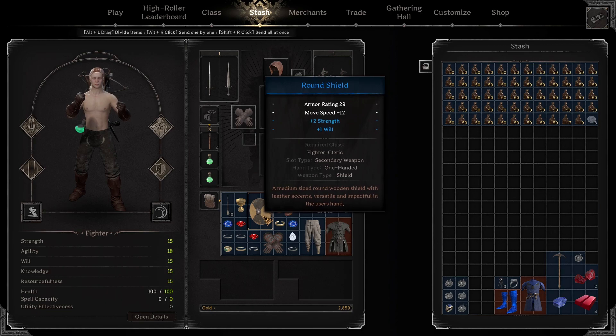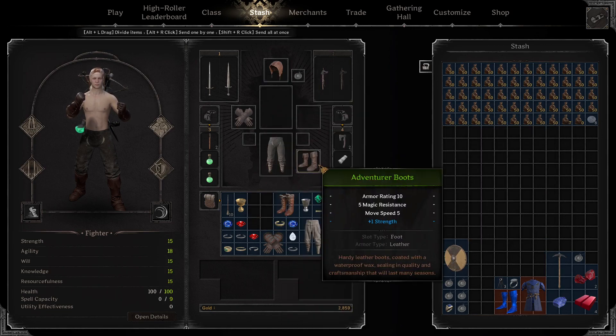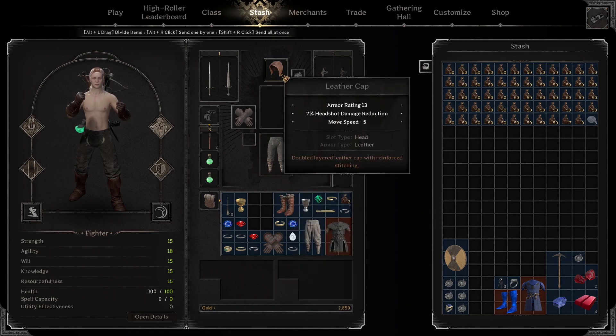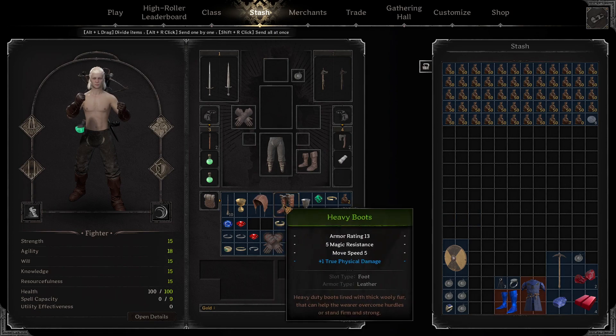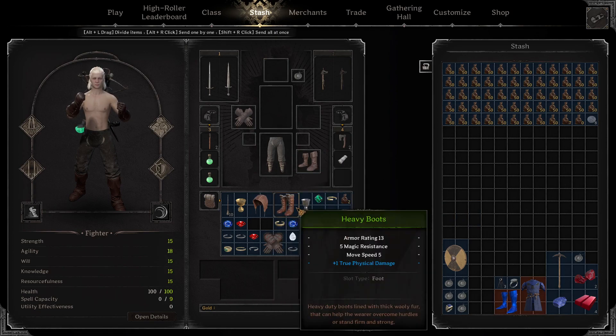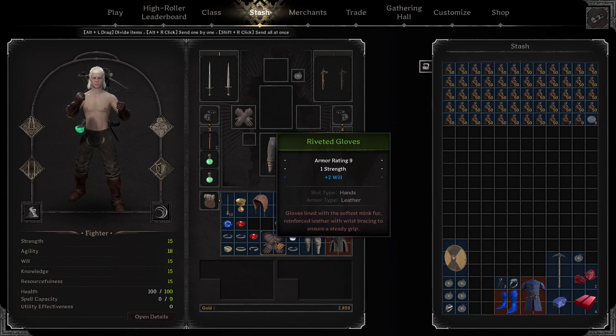Let's take a look at what we got. I'm gonna keep this shield — it's actually pretty good. Plus true physical damage is actually really good for us in this build especially, so we are gonna keep that.